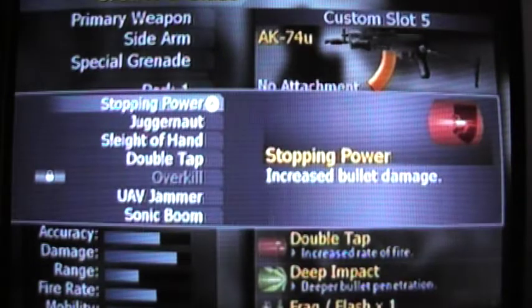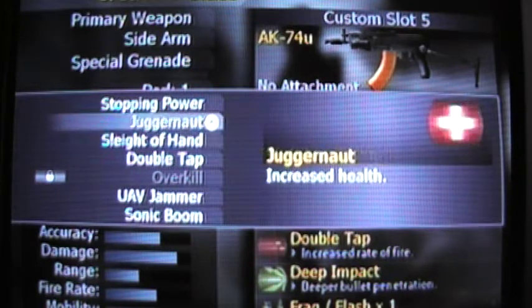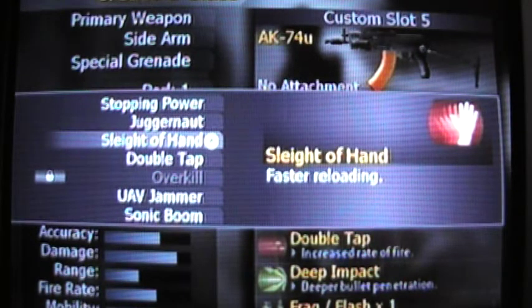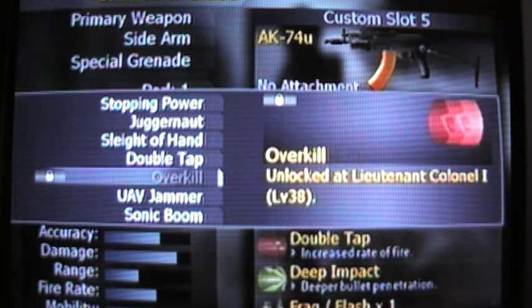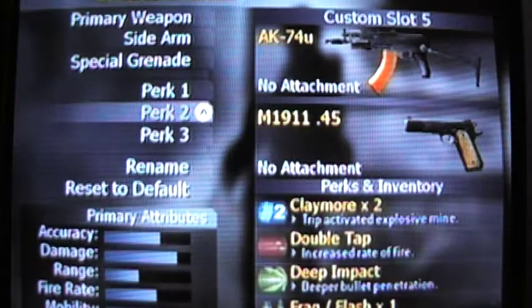Stopping Power increases bullet damage. Deep Impact would be Hardened, but Stopping Power is a different kind. You have Juggernaut — kind of like Off the Grid. Sleight of Hand is fast reloading. Double Tap is pretty much Rapid Fire. UAV Jammer is pretty much Ghost. And Sonic Boom gives higher explosive damage, which I like when I'm using a Noob Tube class.